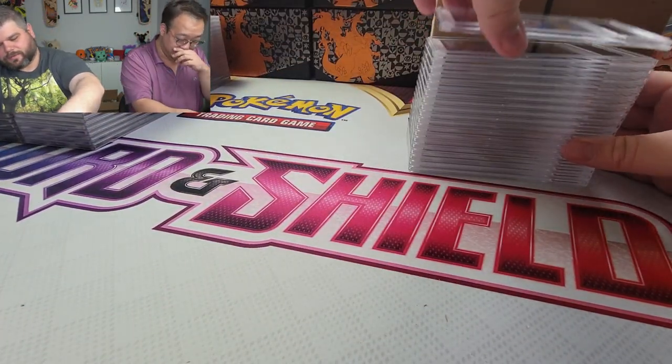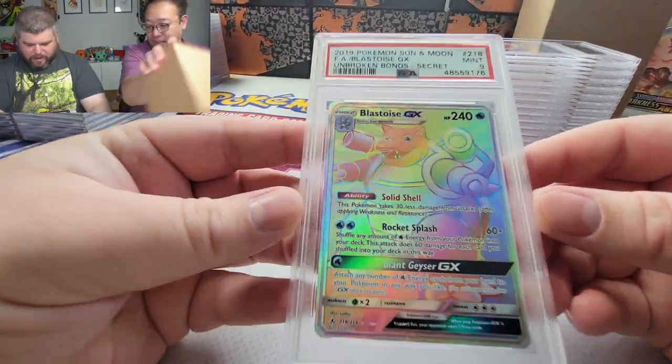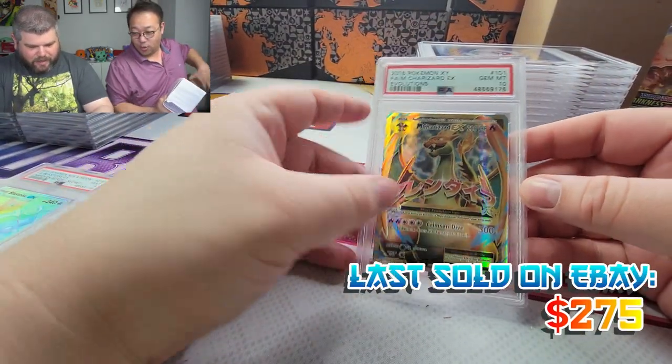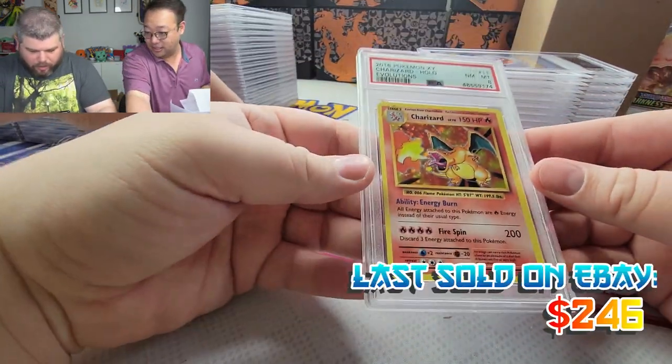First edition Team Rocket PSA 9 — I'm gonna have to submit those other two again. Blastoise PSA 9 — wow, I was hoping for another 10. That's a Charizard PSA 10 from Evolutions — let's go! But an 8 on this one — I knew it was gonna get an 8 because of centering.